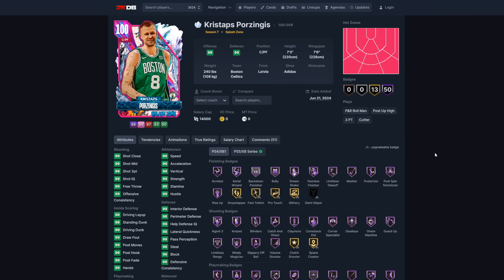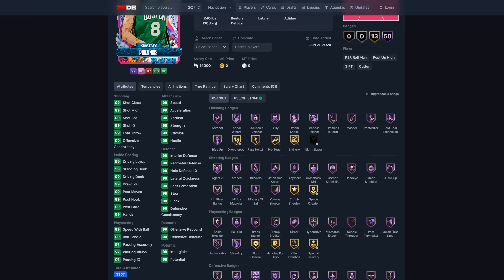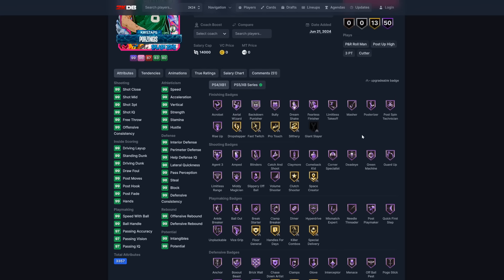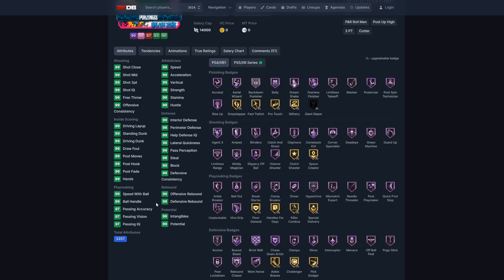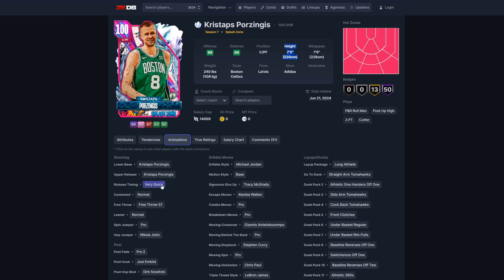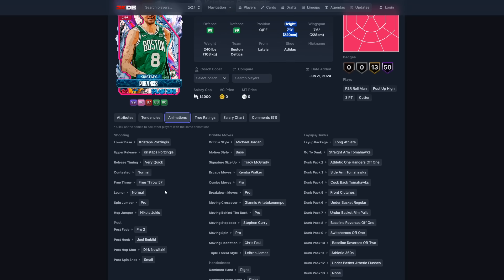They finally added free players that I really want to go after on my main accounts. Usually the free players they add I either already have or I go for them on the no-money-spend accounts. But this is the first time they add a player I actually need. Porzingis will be available with the new stuff — 99 passing accuracy, 97 stats, and he's 7'3". Look at those animations — very quick Michael Jordan dribbles on a 7'3" power forward center.